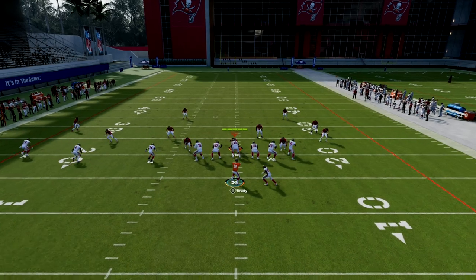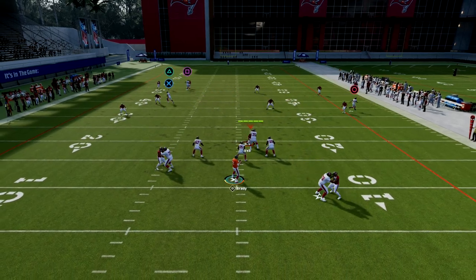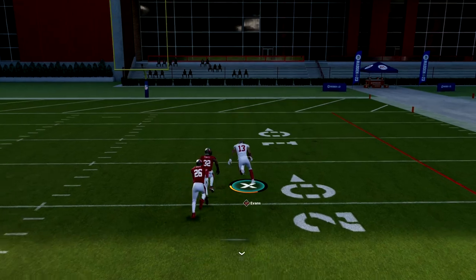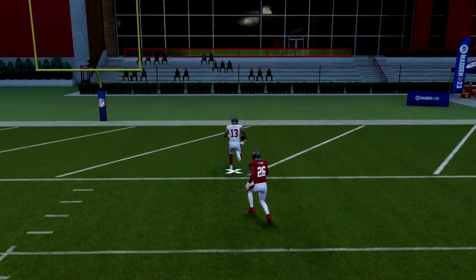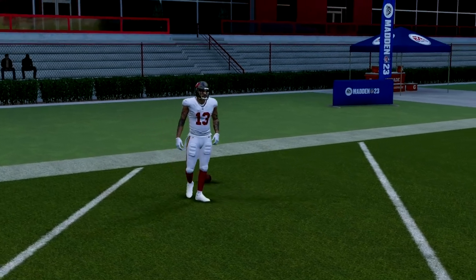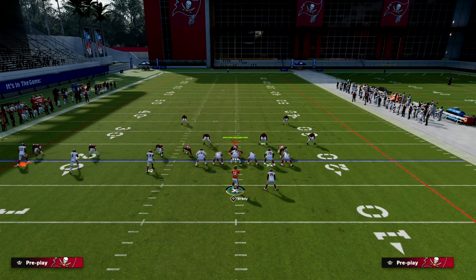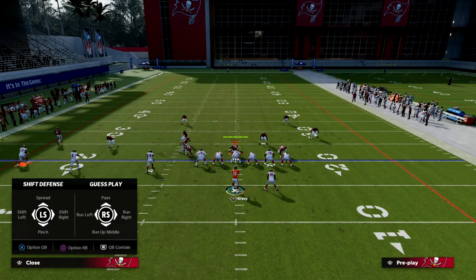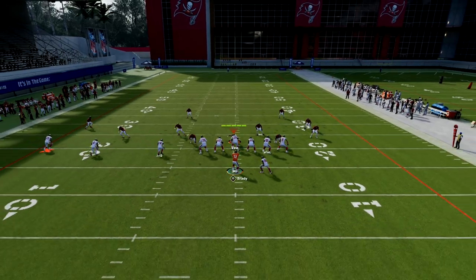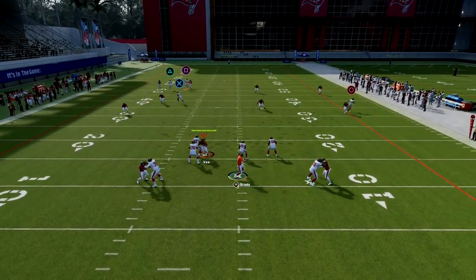Here's Cover 4. This year it's actually a lot better against Cover 4 than it was last year, mainly because of free form — we're able to get over the top. So we're able to bomb Cover 2, Cover 3, and Cover 4, all from the same route combo. This is especially strong against zone because if they're playing zone or double coverage, you're going to have time in the pocket with play action blocking, which is the best way to block.